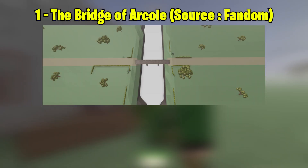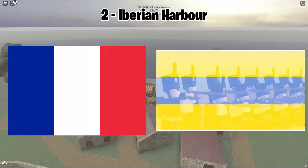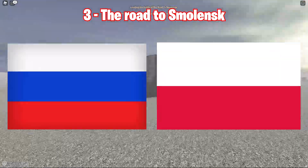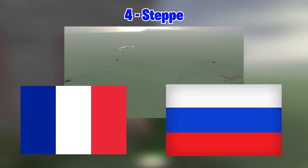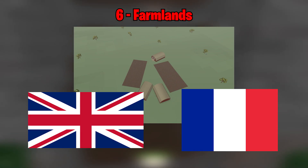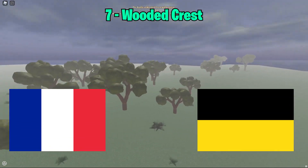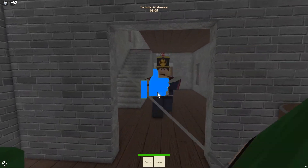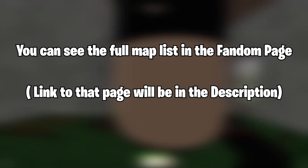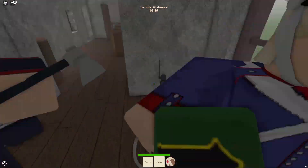The first map is, of course, the Bridge of Arcole — France vs Austria. Second is the Iberian Harbor — Brunswick vs the French. Third is the Road to Smolensk — Russia vs Poland. Fourth is the Steppe — France vs Russia. Fifth is Hilltop Outpost — Austria vs the Kingdom of Bavaria. Sixth is Farmlands — the United Kingdom vs France. And last but not least, Wooded Quest — French vs Austrian. Note that these are not all the maps, but I'm just mentioning a few. You can check the entire map list on the fandom page, which I'll include a link to in the description.